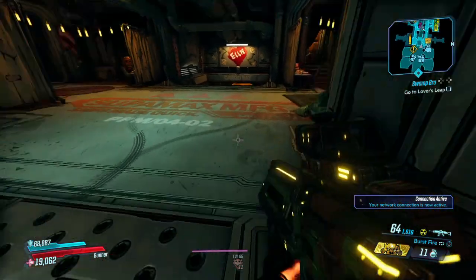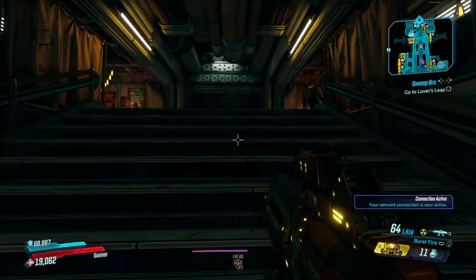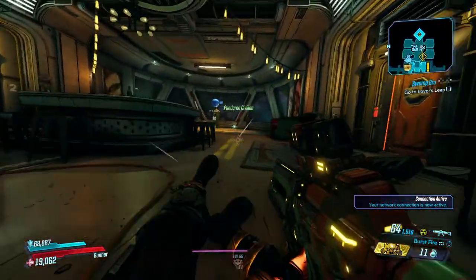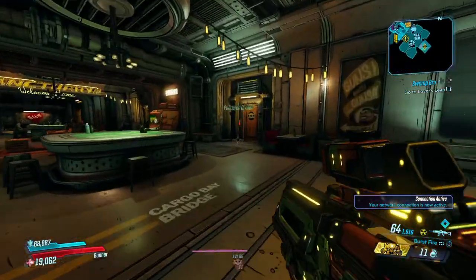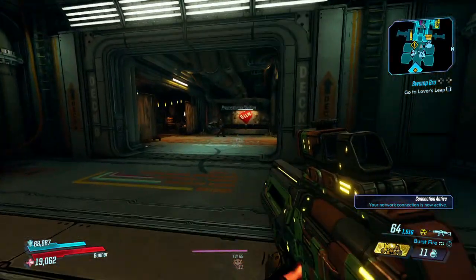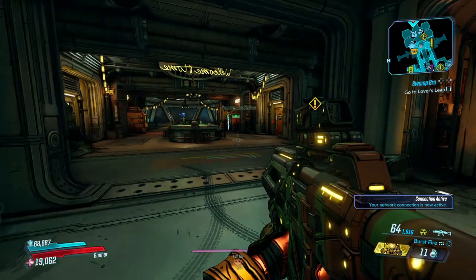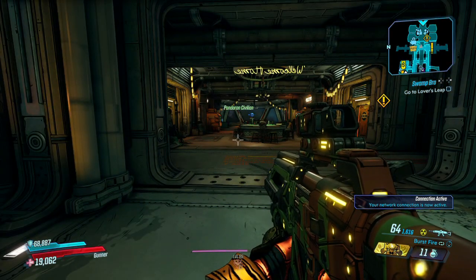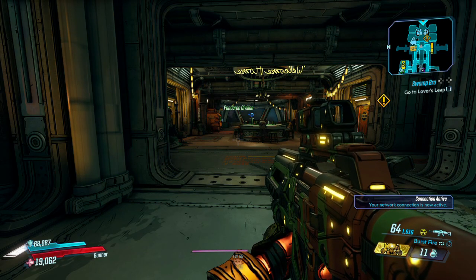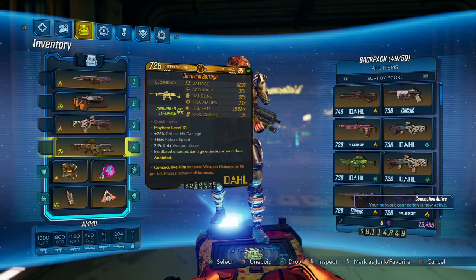All right guys, welcome back to another Borderlands 3 video. Today we got the burst fire — one of the few weapons in this game that comes locked in burst fire. I think the Good Juju is the other Dahl one I can think of at the top of my head. But we have a Barrage today.